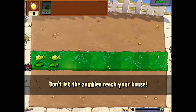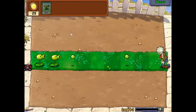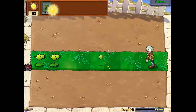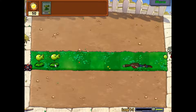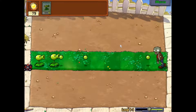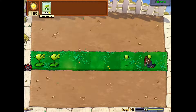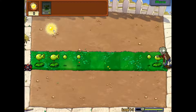Don't let the zombies reach your house! Yeah, for the first level you only really need two peashooters at most. You can get more, but there's not really any point. Usually I can put them here so the zombie dies — gets eaten.